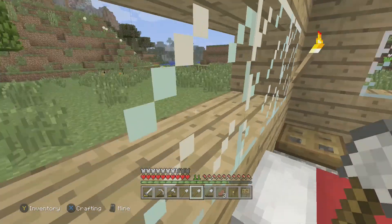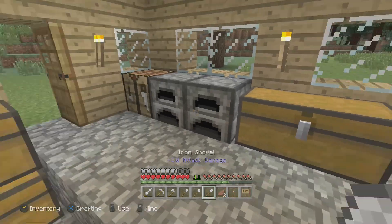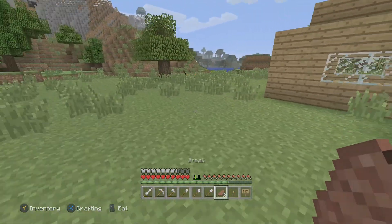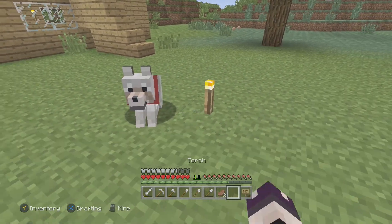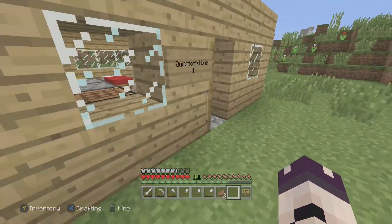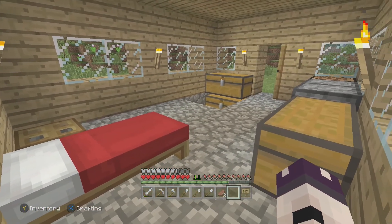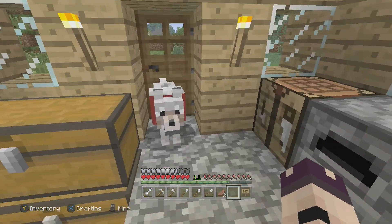Fergal, get in the house! So Fergal — come on Fergal. Oh he's here — hi Fergal! Let's put a torch down here, come on Fergal, you're coming to my house. You can come with us when we inevitably start moving house. Come on in through the door.